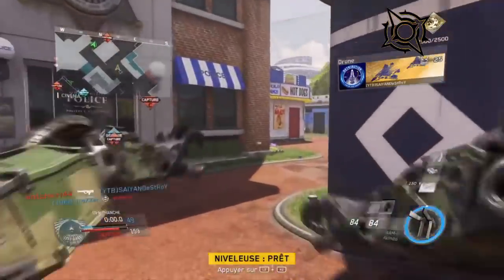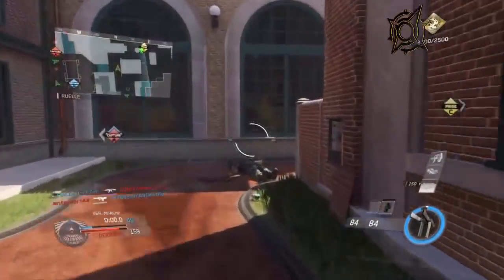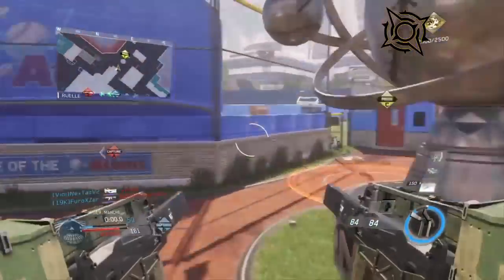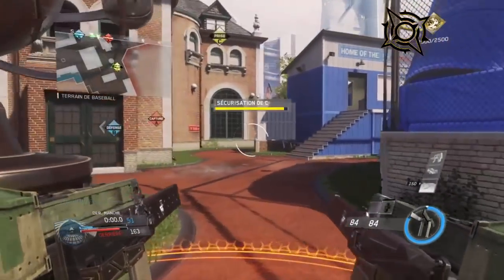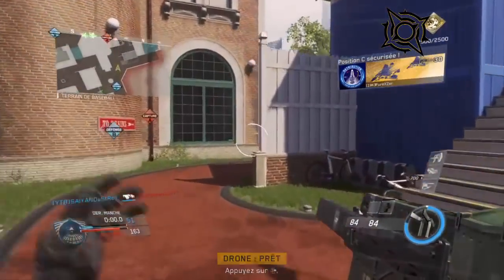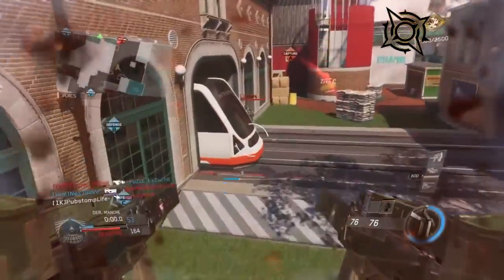Hello everyone, it's OPSCORNIC. I hope you're doing well. You're on the channel of OPSCORCLAW. Today the focus is on a class build for Call of Duty Infinite Warfare. The gameplay you have in front of you is done by Absurd Carnage — it's not a nuclear, just a beautiful gameplay to watch. It was with Furox, Xerox, and Cast, so in a group of 5.